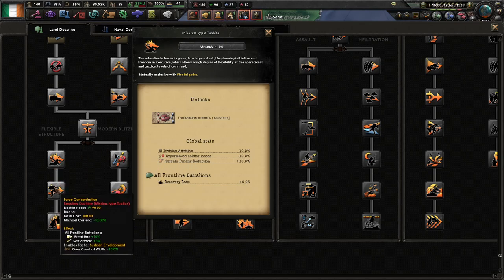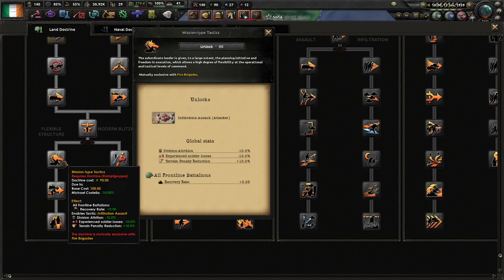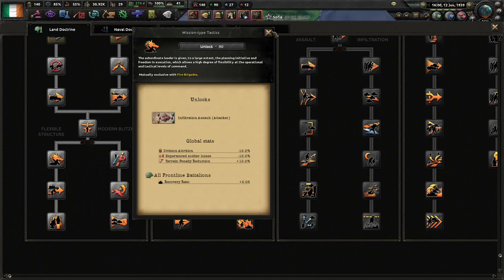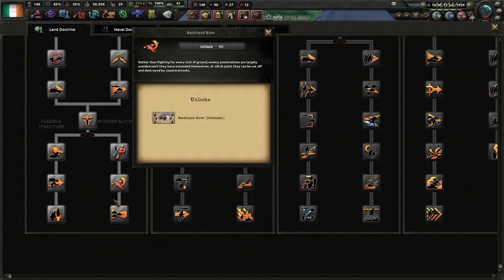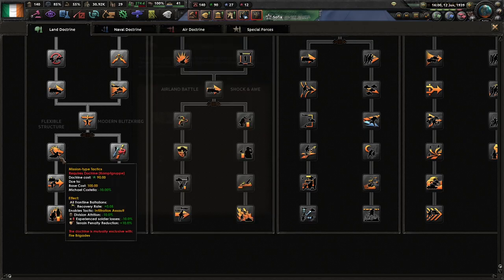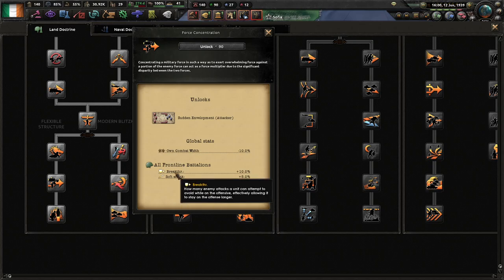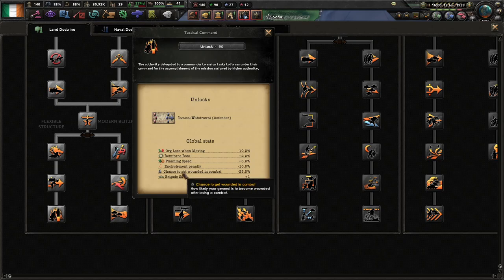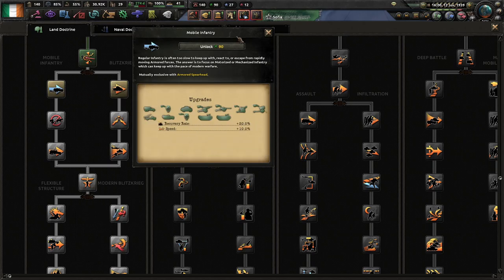Probably Modern Blitzkrieg will be more useful than Flexible Structure, though I notice it's been changed from the mod. Previously this branch would increase your combat abilities. Let me check — station backflow, affects all tanks and armored cars as well. Less attrition, less terrain penalties, recovery rate. Oh this is nice — breakthrough and soft attack. And flying speed and reinforce rate. I think I'll go with Flexible Structure down the road. This also increases their speed as well, so we've got that going for us.